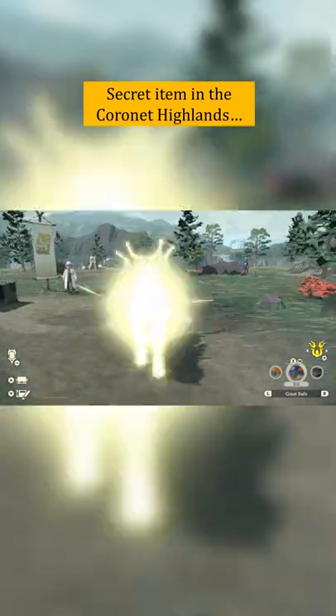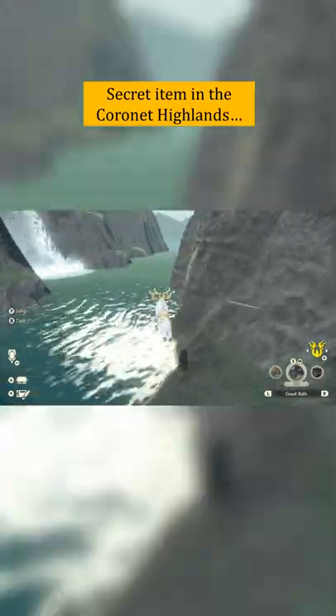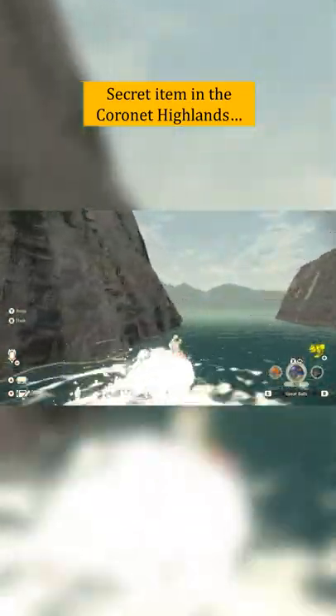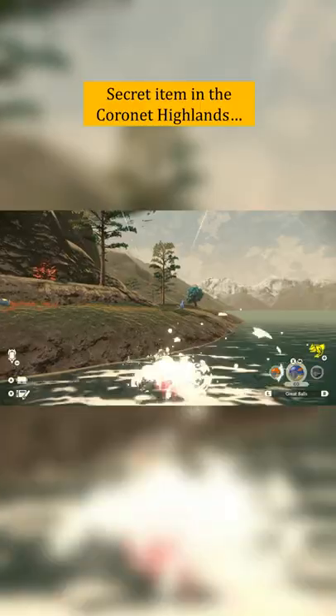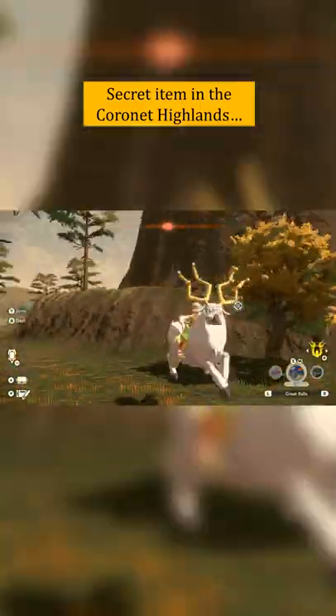There's a secret in the Coronet Highlands that you might have missed if you didn't explore the area thoroughly. From the beginning of the area, head straight forward until you reach the river, then take a right, surf along the river until you can turn left, and you'll come up to a small hidden bank with a Team Galaxy member on it. The Team Galaxy member will be so impressed you found him that he will reward you with the recipe for choice dumplings.